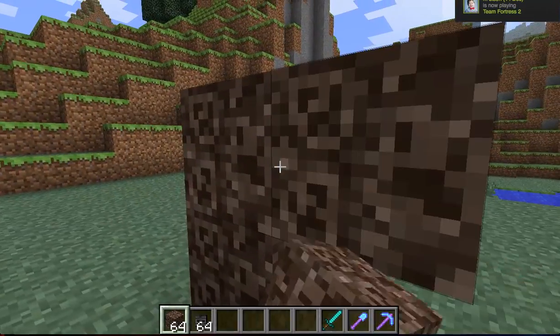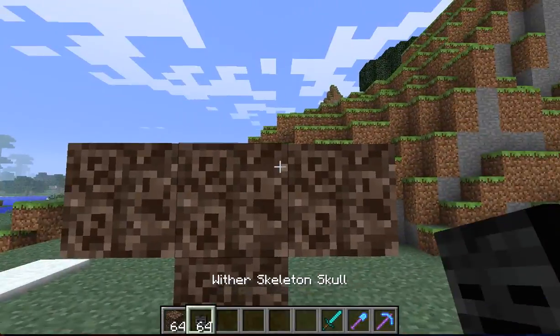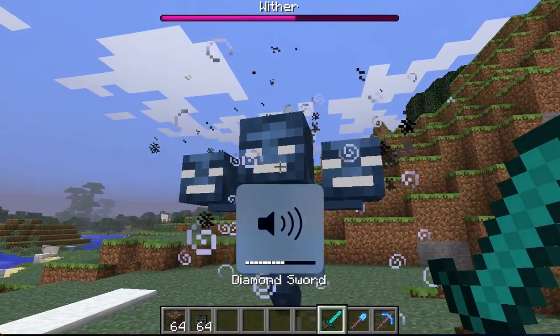First you have to set up the soul sand like this — in the shape of a T — like this. Then you just want to put the wither skeleton skull on top of it. There you go, you got it — a Wither!